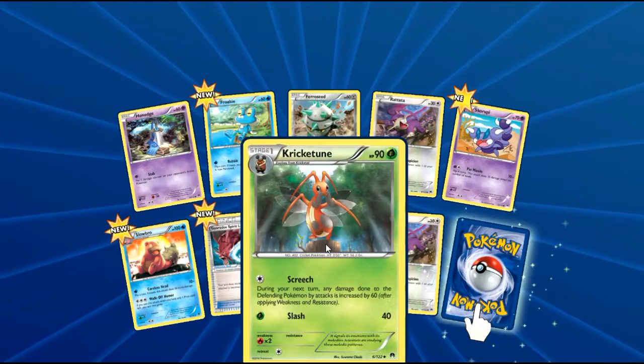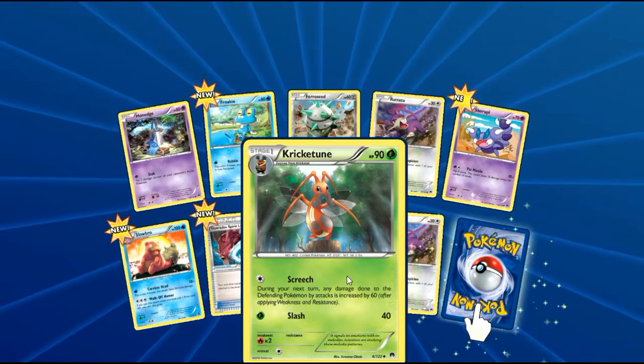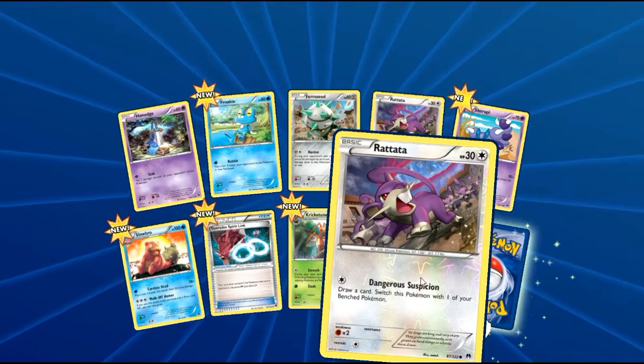I pulled one of these recently, actually. And I need one in real life, not online. Krikatune, as you can see here. Fancy. Two Rattata — this one's Reverse Holo, which is why there are two in the same pack.